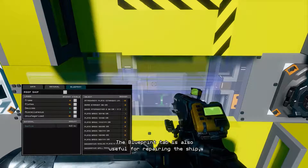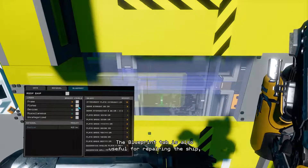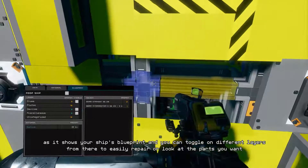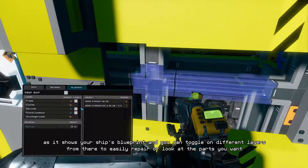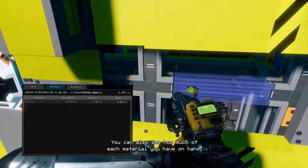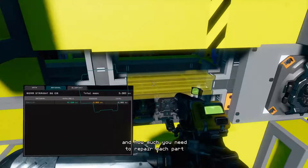The Blueprint tab is also useful for repairing the ship as it shows your ship's blueprint and you can toggle on different layers from there to easily repair or look at the parts you want. You can also see how much of each material you have on hand and how much you need to repair each part.